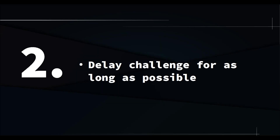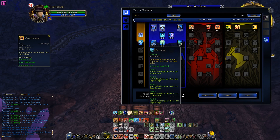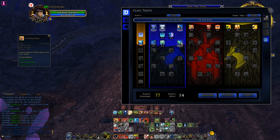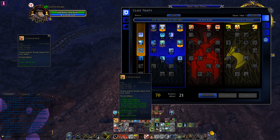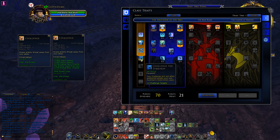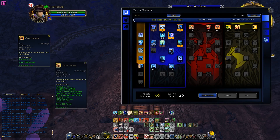Number 2: delay Challenge for as long as possible. Here you have Challenge in its basic form. Trading it improves the range by 100%. When you trade far enough down, you get Challenge the Darkness, which gives you another 3 targets as well as putting up the Guardian's Ward buff. Challenge in its final and best form has 10 targets, 14 meter radius, and it's a 1 minute cooldown for your taunt. You need to be smart using this and try to delay it as long as possible in order to copy the maximum threat.